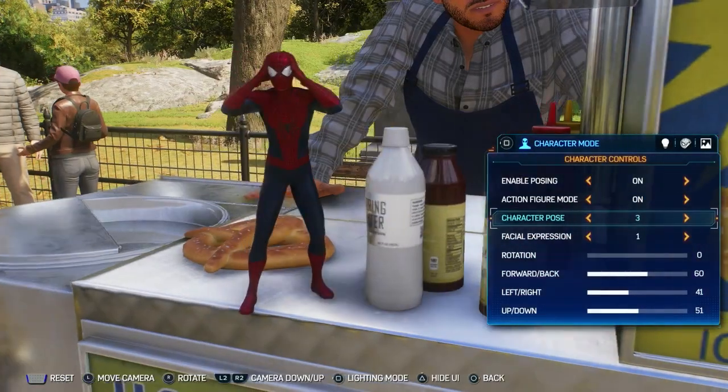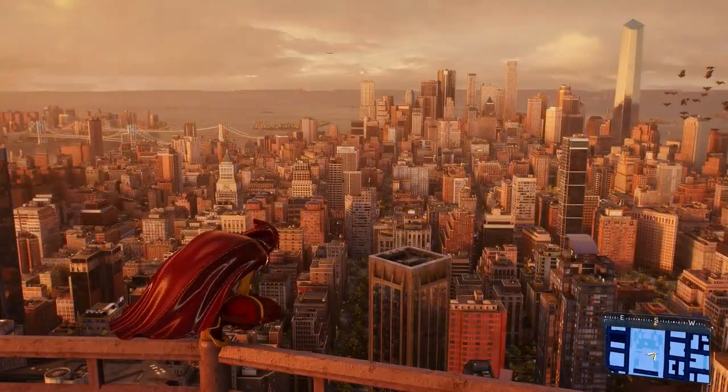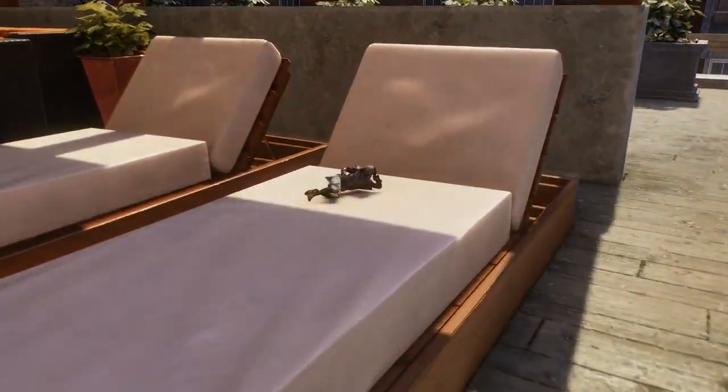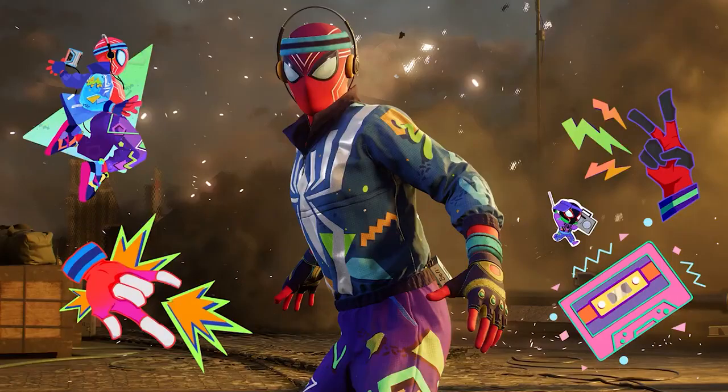Additional updates include Photo Mode, new accessibility features, and the ability to manually change the time of day. With Photo Mode, you can now enter Action Figure Mode, which allows you to scale down characters for photo opportunities. You can also decorate your photos with new stickers in the game.